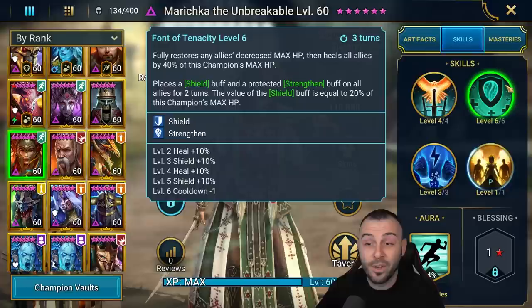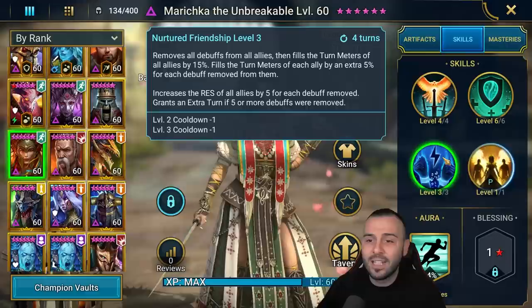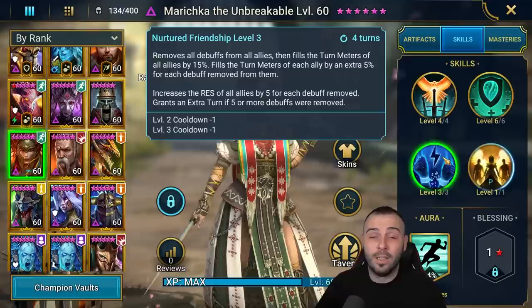This is actually very powerful for the new dungeon boss - for Hydra, the head of decay actually decreases the max HP, so she's going to be able to restore it, which is brilliant. The A3 removes all debuffs from all allies, fills the turn meter of all allies by 15%, and fills the turn meter of each ally by an extra 5% for each debuff removed from them. This is a bit harder to tune for clan boss because a lot of things can go wrong.